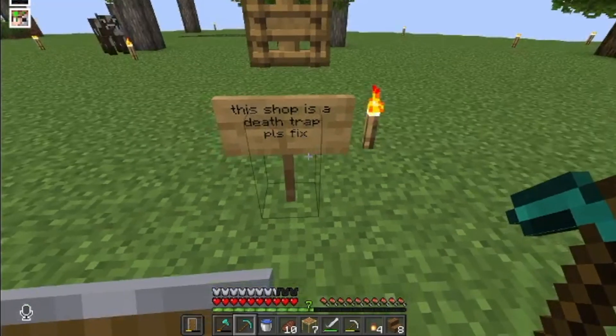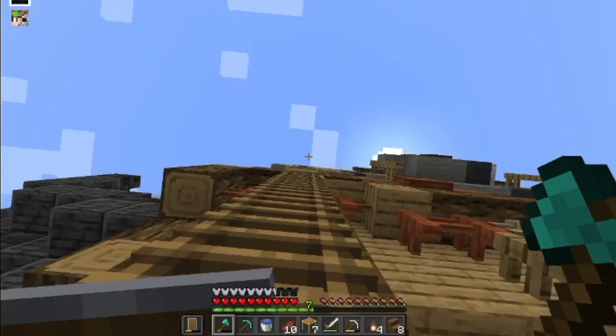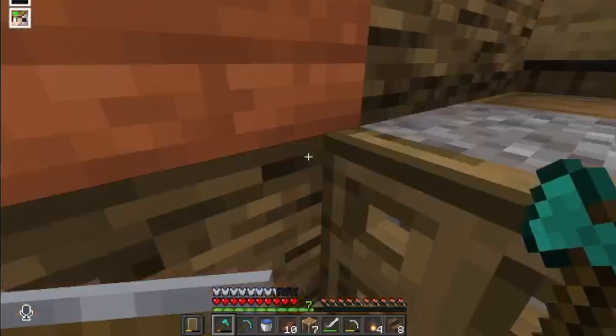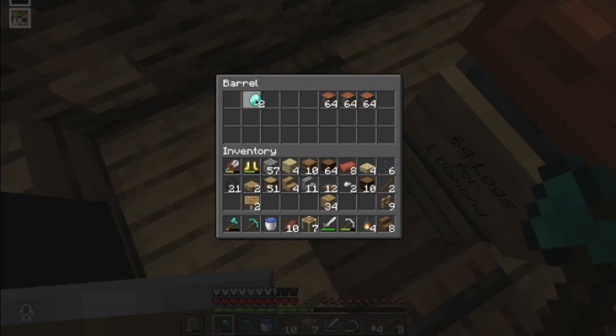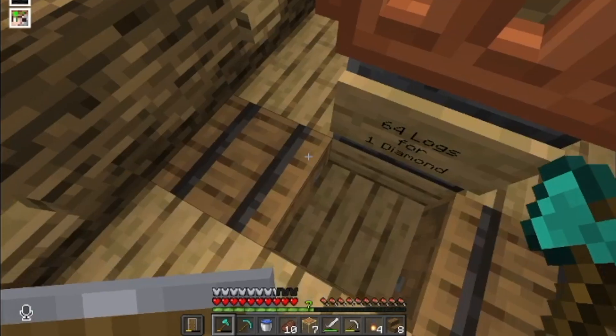The shop is a death trap — please fix. Astro broke it because he fell down. I kept falling off of it too. Oh — I got diamonds from it! Someone already bought something; they bought oak. Now let's figure out how to fix it. Do I just put water?